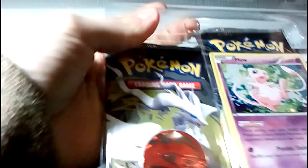Legendary Treasures is the last black and white set that will be released. And it has a subset, which is kind of awkward. It has a subset which is the Radiant Collection, and it only has 25 different cards.